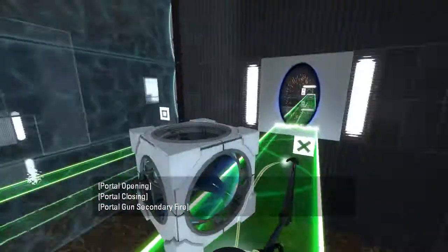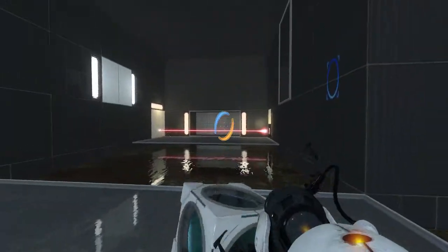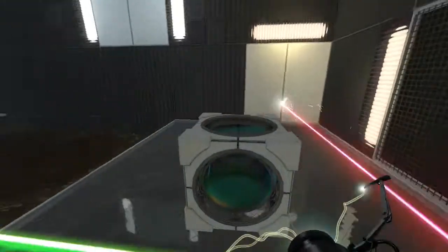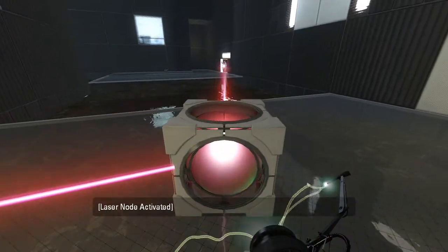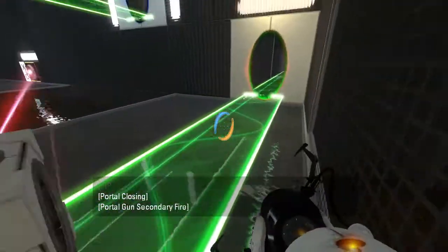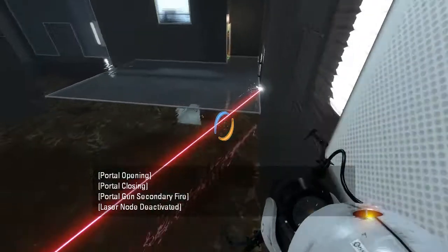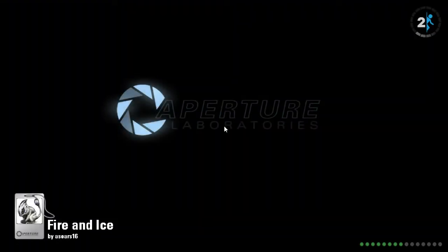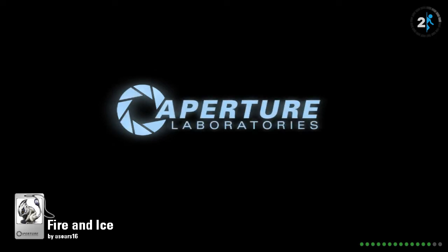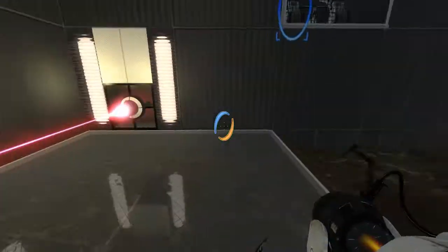Right, portal surface is over there. Let's walk all the way over here, and all the way over here. Now we should be able to just do something like that. Oops. Okay, well somehow that's working. Don't know how, exactly. We can do that. And... you are kidding me. I was worried something like that might happen. The laser cube fell... and because Valve put physics in this game, it screwed me over.